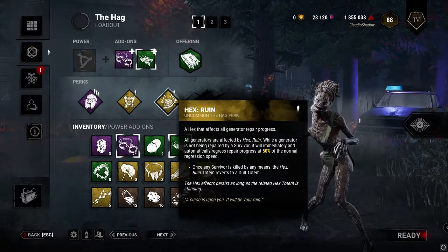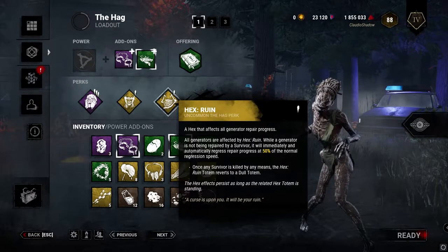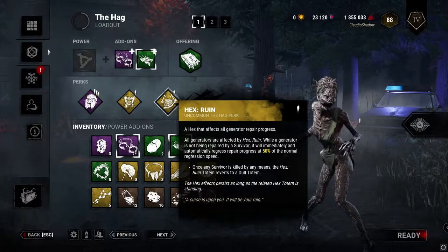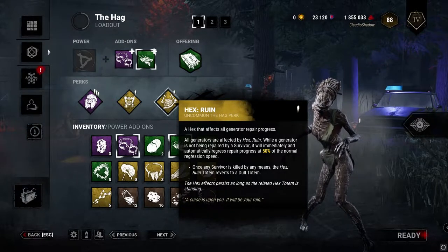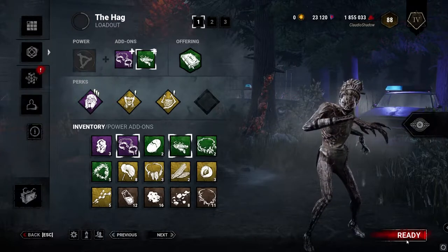The final and best perk is Hex Ruin. Basically, this just makes generators regress every time that survivors aren't touching them. Very strong perk. And let's just get right into the match.